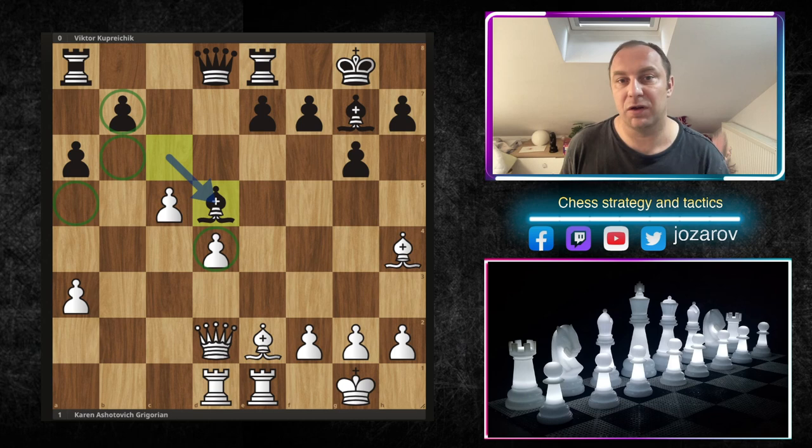That makes your game a little bit easier because you're not so worried about tactical possibilities on your side of the board. That's why creating passed pawns is one of the most important strategic elements, and when you promote a pawn to a queen you also have great winning chances.